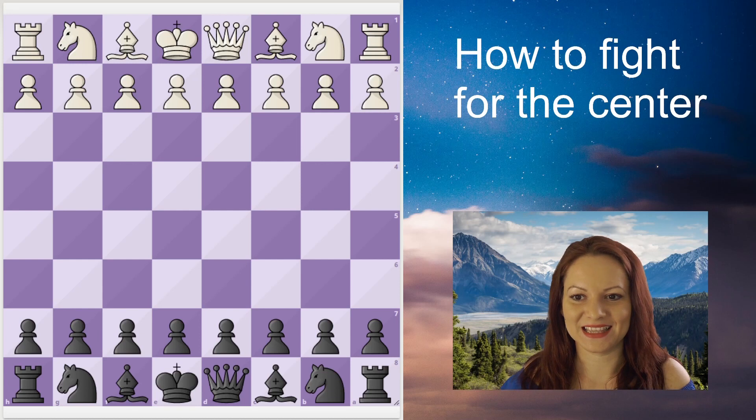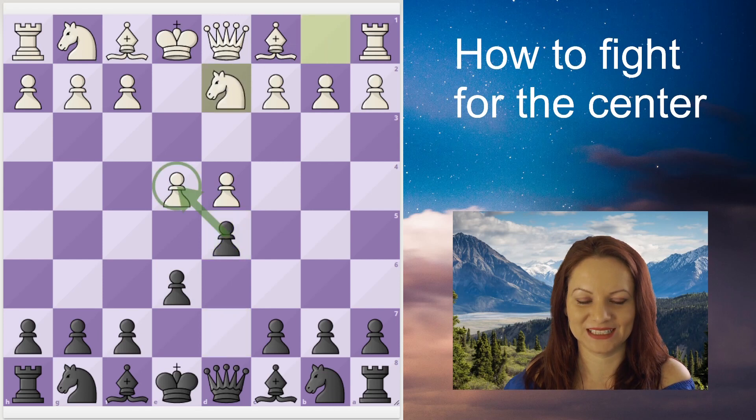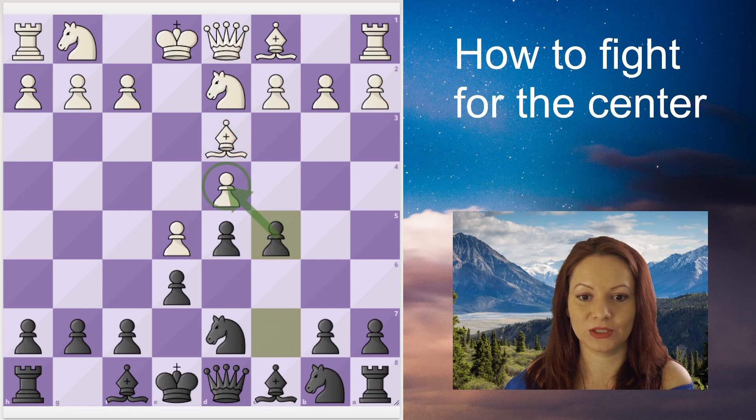Let's see the game: e4 e6, d4 d5, knight to d2 — defending the pawn and attacking the pawn twice. Here we are in the French Defense with a closed center and two pawn chains. Black is going to attack the base of that pawn chain, and White will defend the pawn on d4.